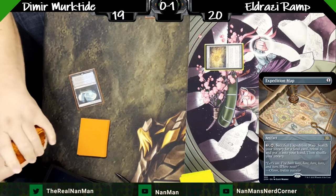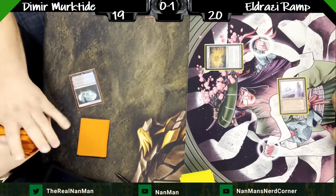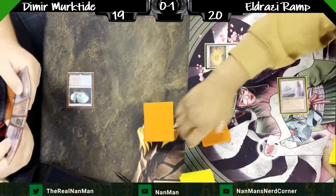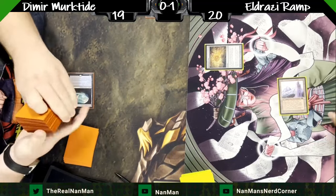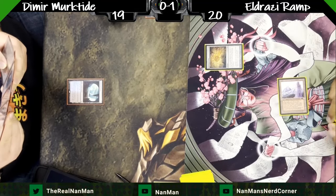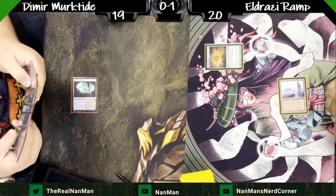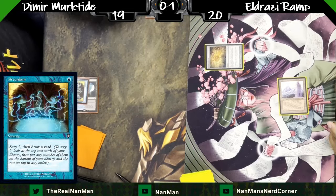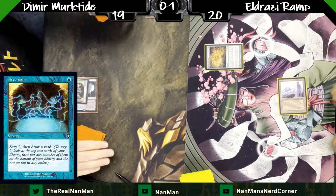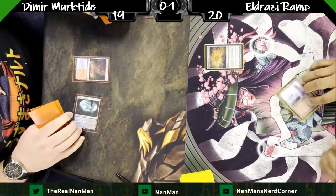Even decks like Hardened Scales are now no longer just pure green — they are blue-green to get access to Consigned to Memory. It's crazy, harking back to old days of Modern when Khans of Tarkir came out and burn players were splashing blue just for Treasure Cruise. We start to see these weird shifts in traditional decks into new-age hybrid stuff just to adapt to the meta. I'm still going to continue to promote it every week: we want to see the One Ring limited to one in Modern. Don't ban it, just put it to one — the card's good, but it's not going to be oppressive when there's only one around.